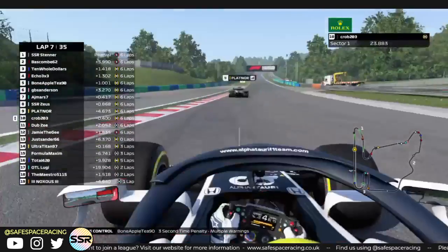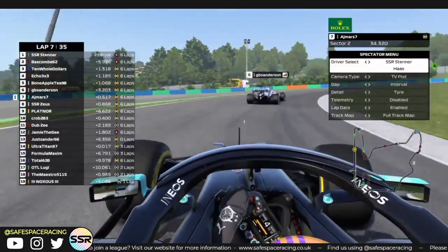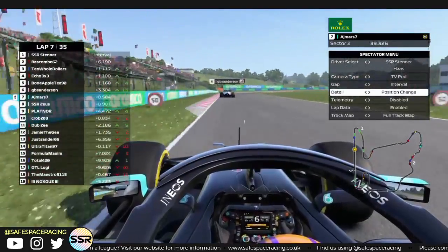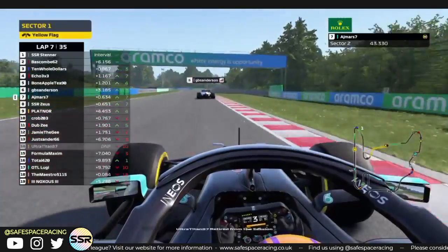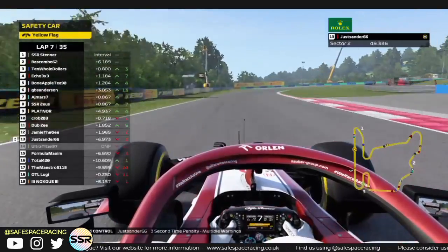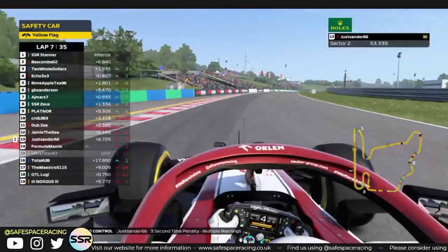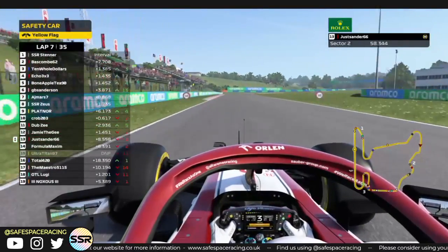Spelling Appetit gets a 3-second time penalty. The field is starting to spread out a little bit — look at AJ Mars up in P7. AJ is up 7 positions — very good race for him. Around turn 6 he seems to have a spin right there, and we have a full safety car coming out. Oh boy — this works out very well for Sanders.